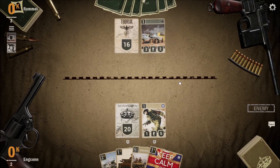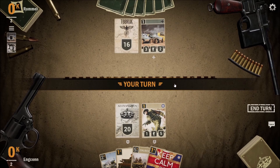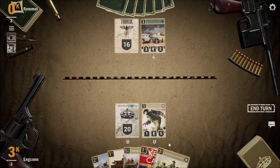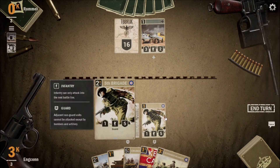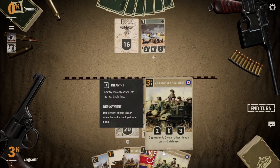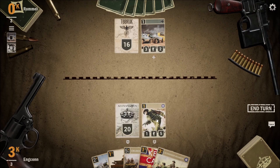They threw down a unit — what can these guys do? They can move and attack on the same turn, so they're like an efficient tank. I'm wondering if I should move up. They only give two defense — should I move up or should I drop that?